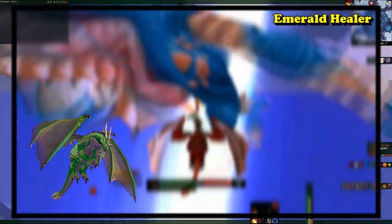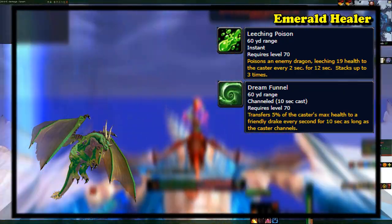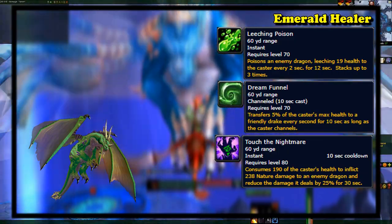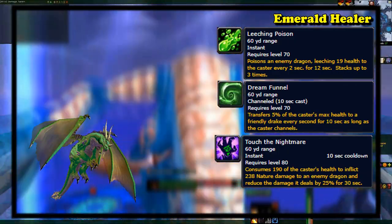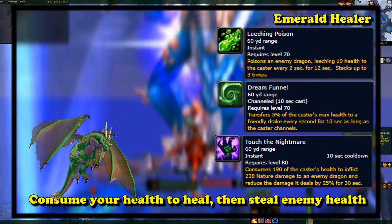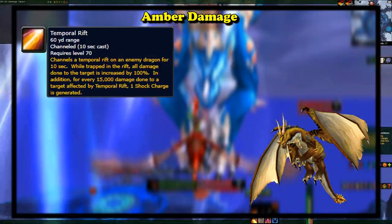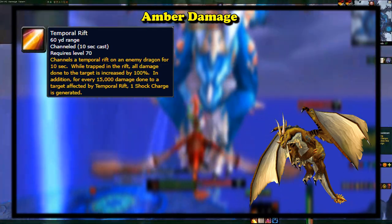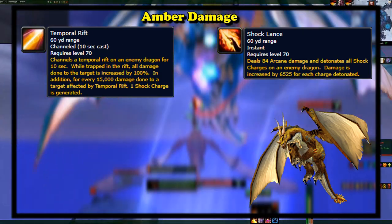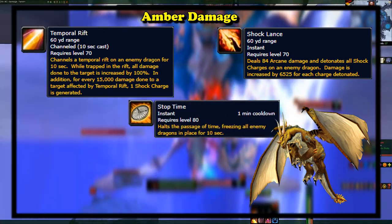Next is the Emerald Drake, used for healing your allies. Leeching Poison deals damage and heals yourself for the damage dealt. Dream Funnel allows you to transfer health from yourself to allies. And Touch of the Nightmare allows you to consume your own health to deal damage to an enemy and reduce their damage dealt — quite a unique playstyle of stealing health from enemies and then using your own health to heal allies. And then last, the DPS Amber Drake. Temporal Rift allows you to cause a target to take double damage during its channel, and depending on damage dealt, generates Shock Charges, which are blown up by Shock Lance to deal damage — a bit of damage normally, but massive damage for each charge detonated.